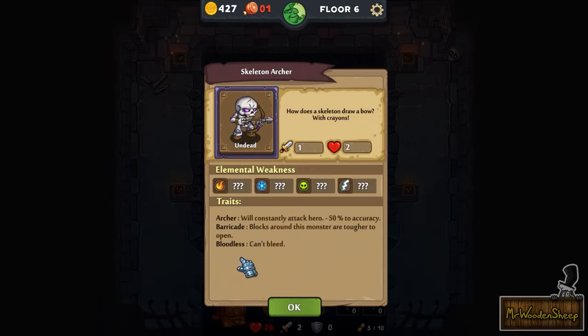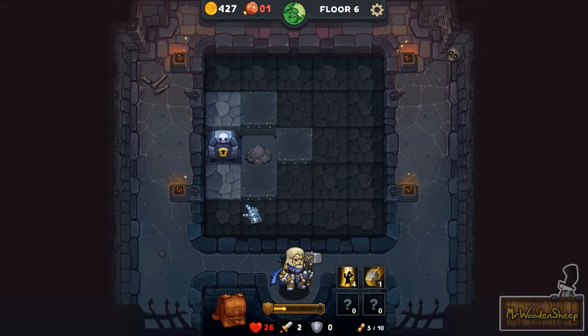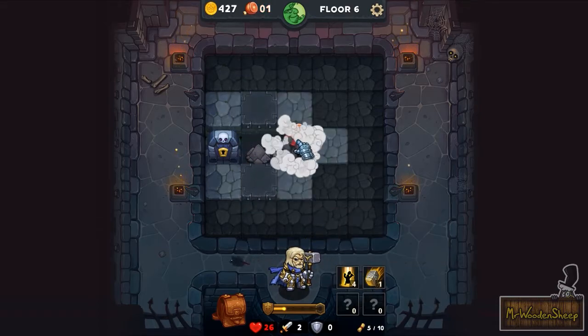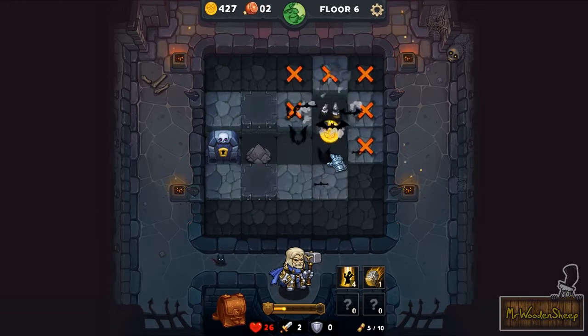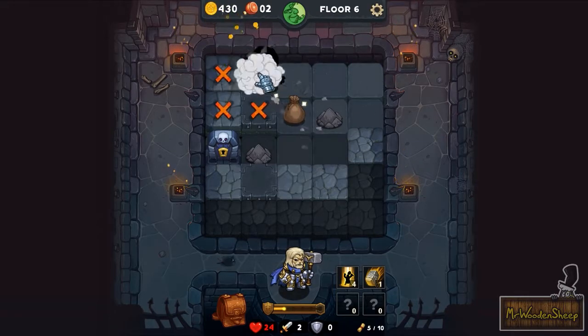We've got bloodless — can't bleed, barricades. We don't know their weakness. Let's just try to smite them with our hammer. That'll be too much damage — it'll be wasted. It doesn't take more than one click, excuse me skeleton. I didn't realize you had some reinforced tiles here. Nice, more coins.